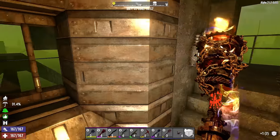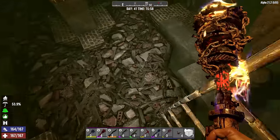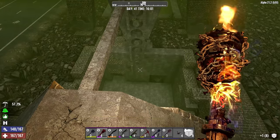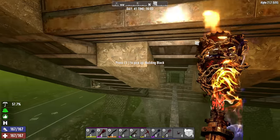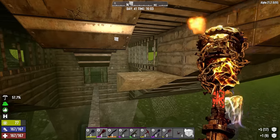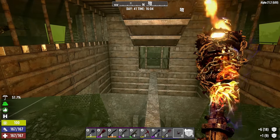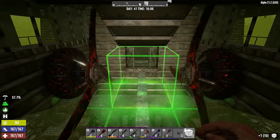While we're taking a break from the stone stuff — I need to wait for more concrete mix — let's head outside and see if we can figure out the blade trap situation. We are reconnected to bedrock down there, so we should have a lot more stability. A couple more pieces were falling off when I was remodeling down here.